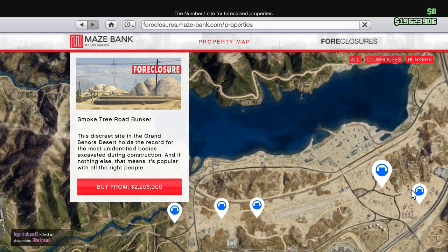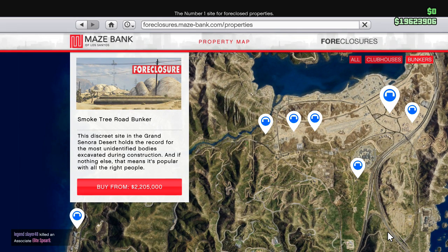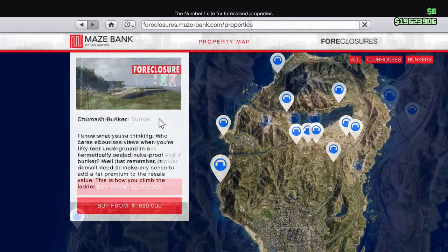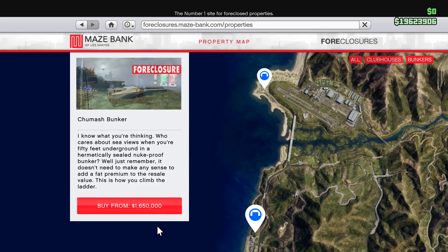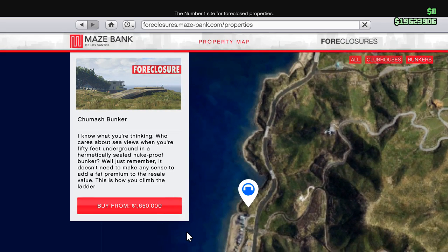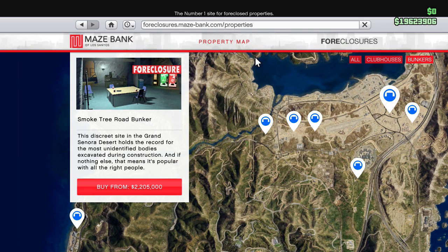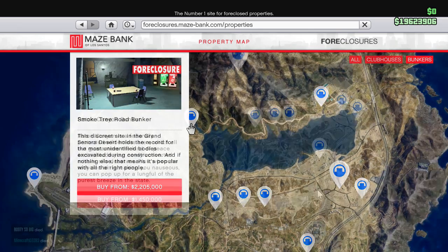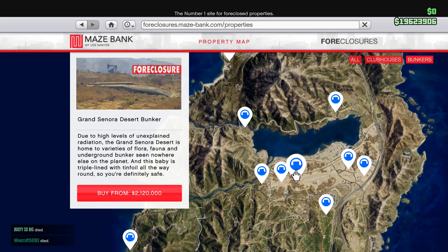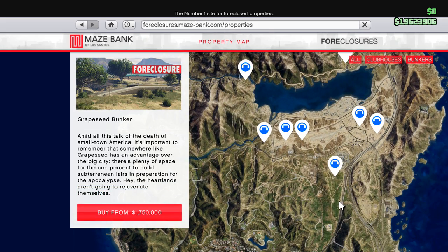I'd say the two best locations depend on what you value more. If you want a good location close to the city with good highway access, I'd say go for the one furthest to the left — I think it's called the Chumash Bunker. It's on the Great Ocean Highway, it's close to Zancudo, and you have easy highway access to the city. However, if you care more about being able to access Pegasus vehicles, then I'd say the Grand Sonora Desert Bunker is quite good. That's the one I went for, because you're pretty close to the Sandy Shores Airport and there's a Pegasus vehicle spawn right near there.